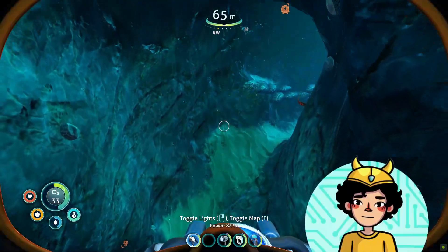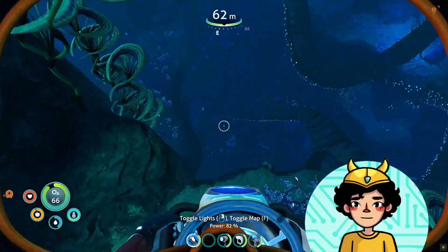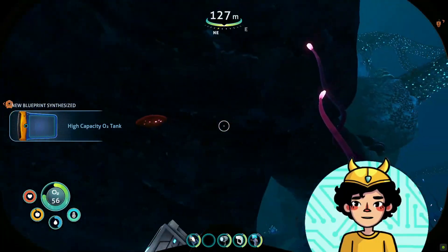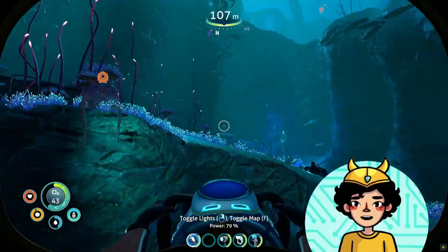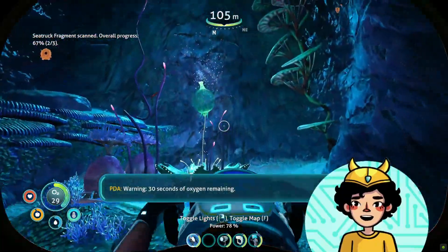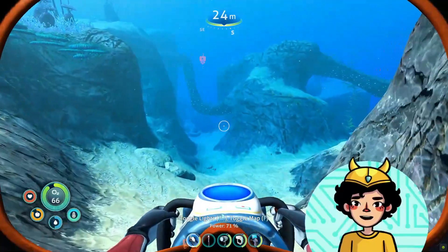There's something down there. But I might drown before I get there, so I'll go up and down again. Warning — passing 100 meters, oxygen efficiency decreased. There are truck parts, probably. Sea truck fragment — yes! Please don't attack me while I'm scanning. Before it gets dark again, I'll go down there and try to find the last sea truck bit. I'm so close.